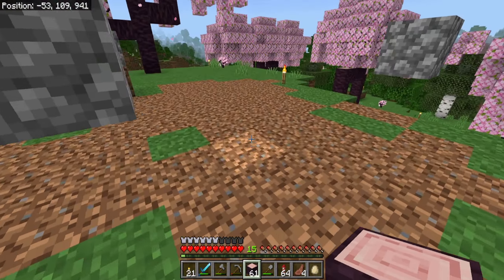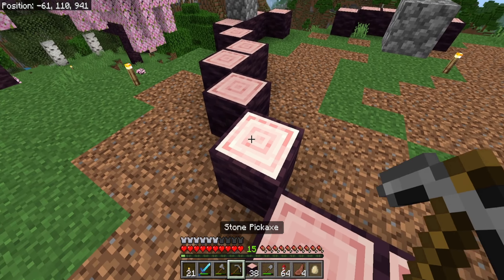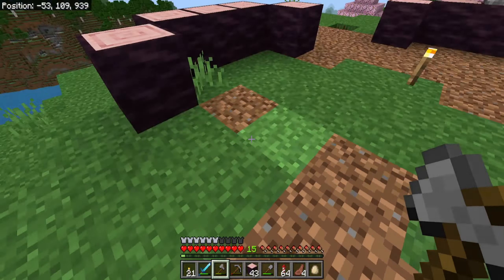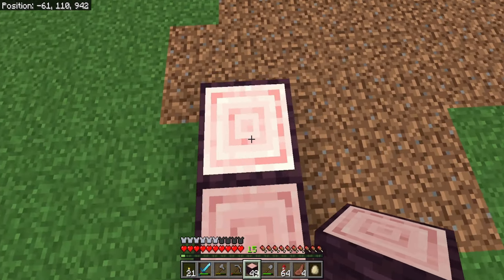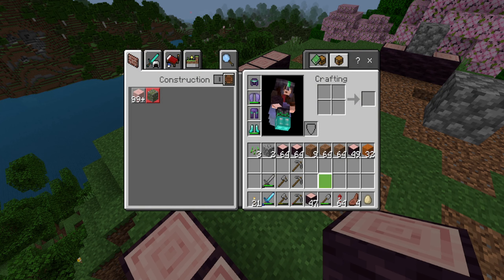I'm gonna give you a little secret of what it's gonna be. I'm building the Golden Oak Library! I tried once before and I don't think I liked that shape so much, so we're gonna play around with it. That is right — I am gonna be building the Golden Oak Library. I am a fan of My Little Pony: Friendship is Magic. I will never not deny that.